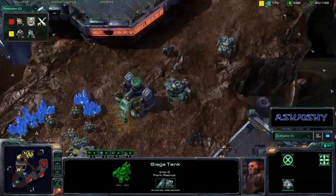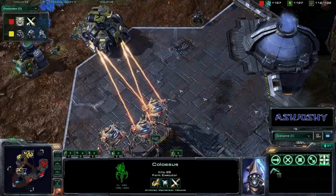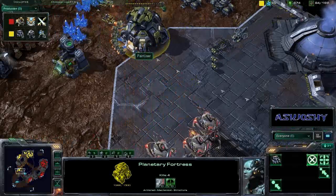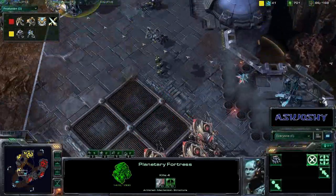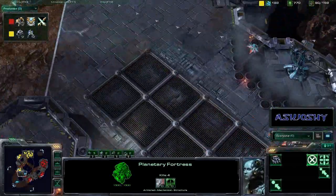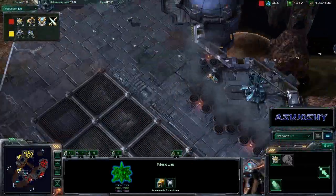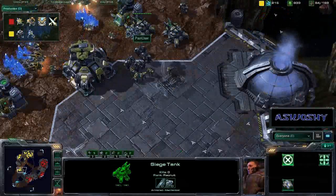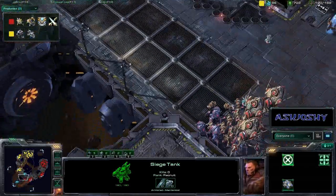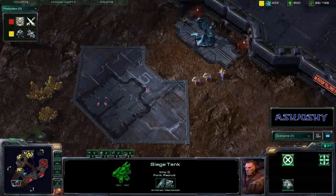Three Colossi against a few marines — that's going to go in favor of the Colossi every time. One-one-one upgrades for Huck and only one upgrade for Pain User's marauders and marines. The tank line advances even further — these Colossi, with their amazing range, aren't even going to be hit by the Planetary Fortress. He backs off when the banshee shows up. More stalkers and zealots warping in all the time. The food advantage is very obvious: 137 to 92. Huck has 74 probes to 49 SCVs — he's gaining an increasing advantage in both army and economy.